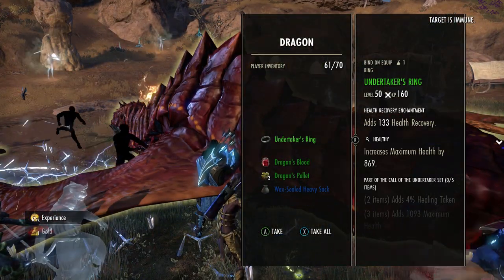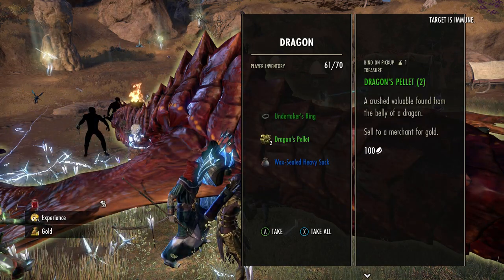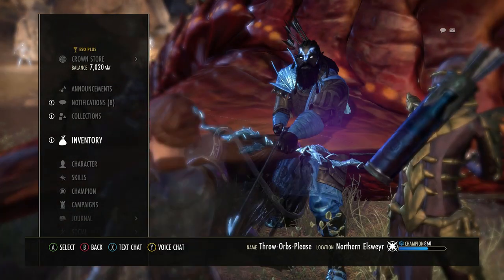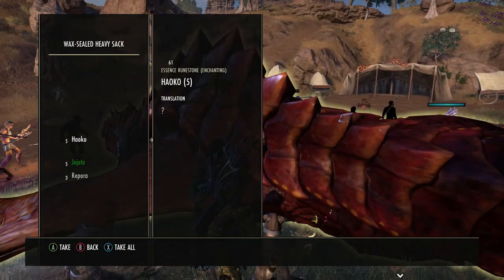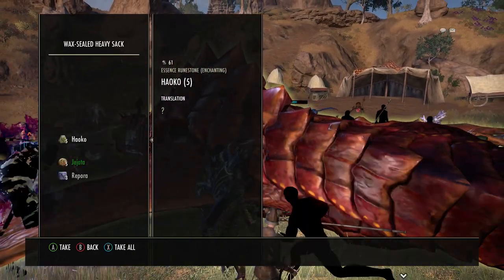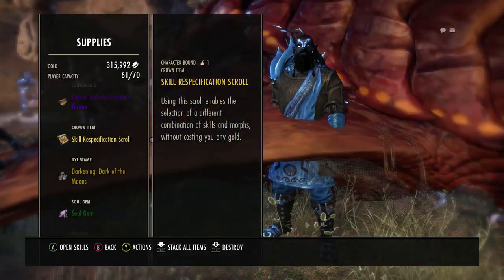From this one we got quite similar loot — we got another Undertaker's Ring, some Dragon Blood which also sells for 1k, some trash loot, a Dragon's Pellet which is a little treasure you can sell for 100 gold to a merchant, and another little wax bag. It's quite profitable — you usually get a little Shield Heavy Sack or an Avenger's Pack where you can get the motif.